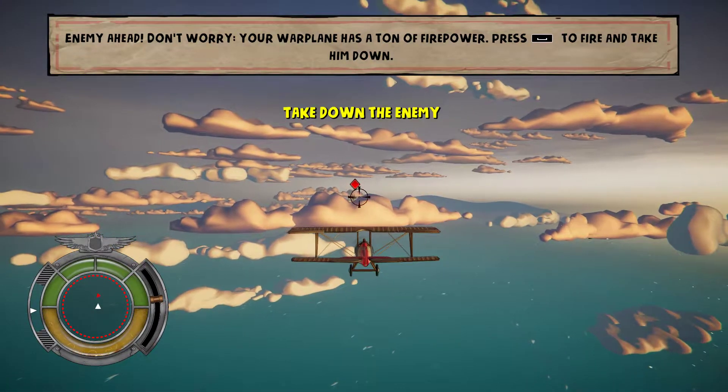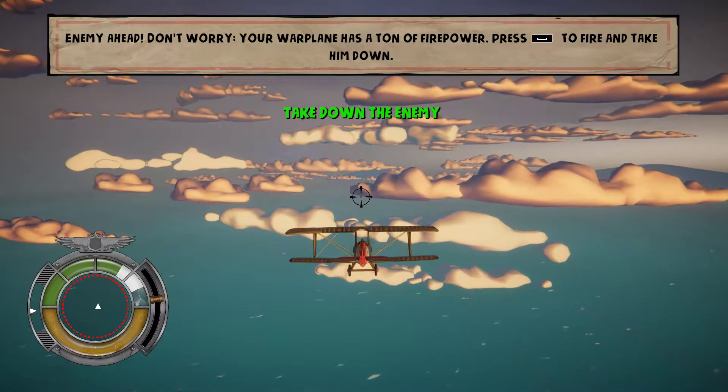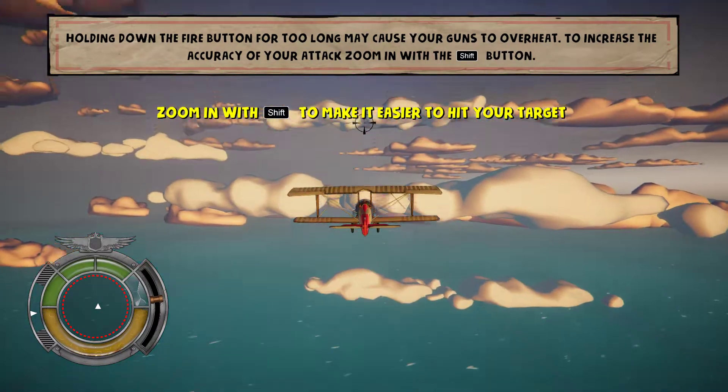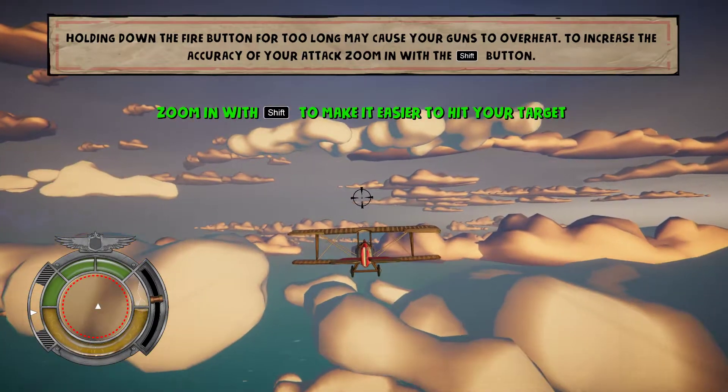Enemy ahead! Don't worry — your warplane has huge firepower. Press the button to fire and take him down. Holding down the fire button for too long may overheat your guns. To increase the accuracy of your attack, zoom in with this button.